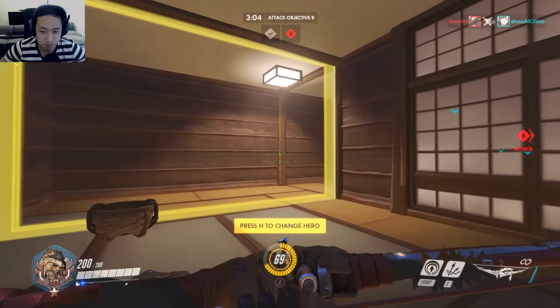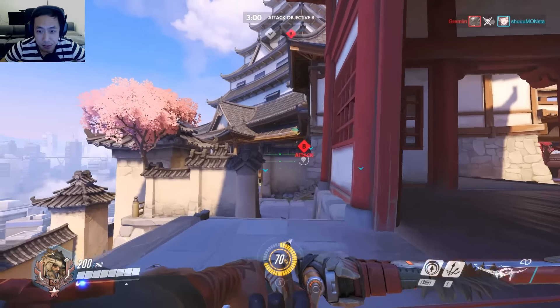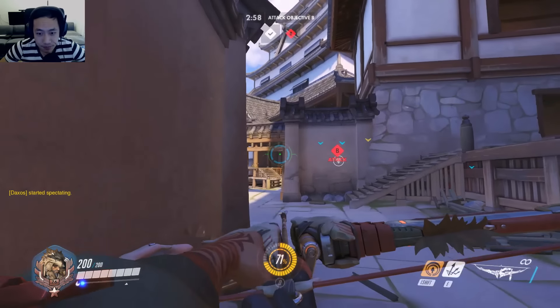Scatter arrow is really strong — you don't even have to have vision on your target. You can just shoot it into a small room and it'll do a lot of damage to that target.